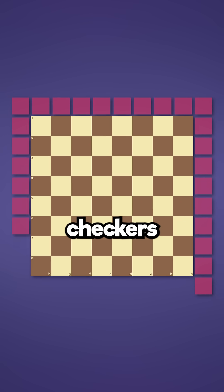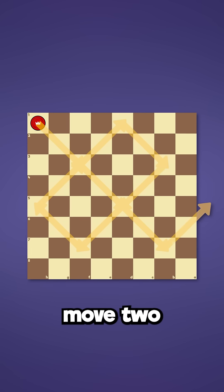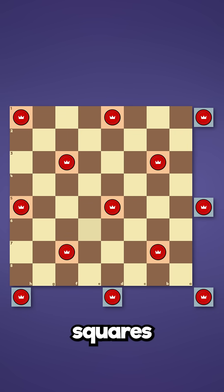Well, because of the extra squares that the checkers can use, we're basically working with a 10x10 board. And since a checker can only move 2 squares at a time when jumping, we are limited to just 13 of the 100 possible squares at most.